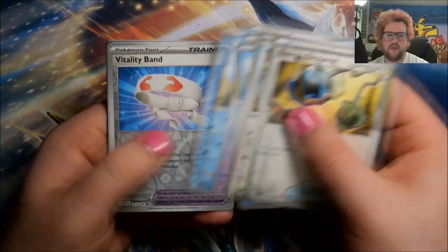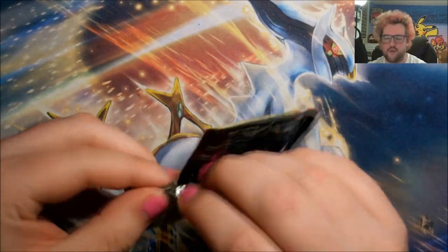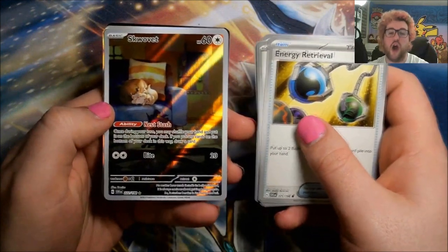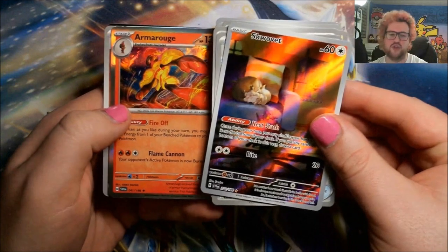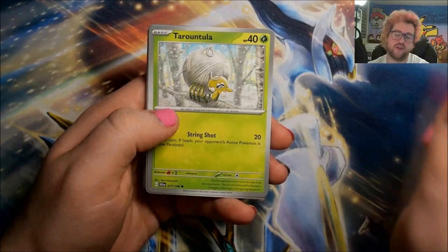First retail ETB — let's see if we still keep getting good pulls, which I'm sure we will. Reverse Vitality Band, reverse Electric Generator, and a Slowbro. Next one: reverse Mousehold — ooh, another illustration rare that Laura needed, the illustration rare Squawkabilly! Amazing card and an Armorrouge. Found out I might need to be going on a bit of a LeChonk quest in the next couple of days — there is a GameStop LeChonk and a Best Buy LeChonk. The Best Buy one has the Scarlet and Violet logo on it.